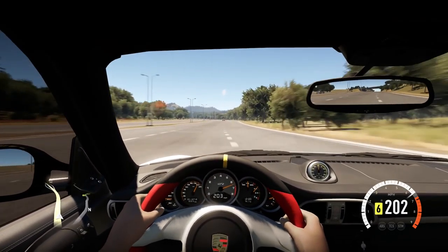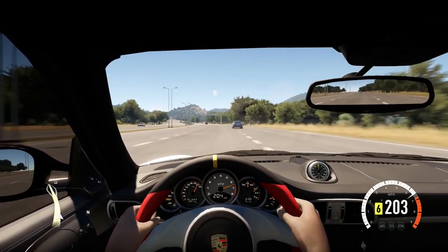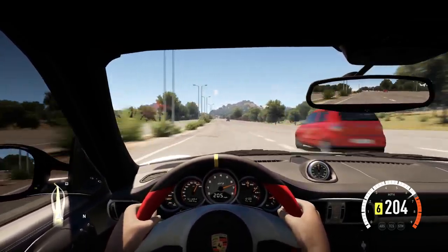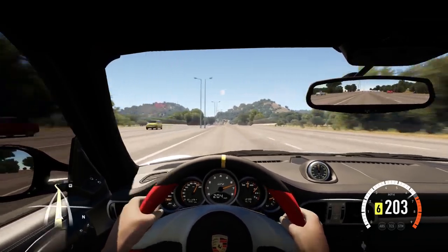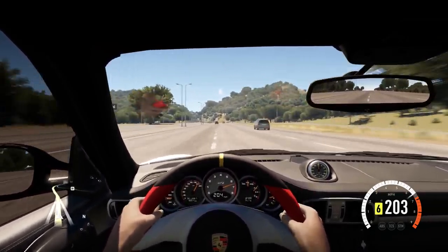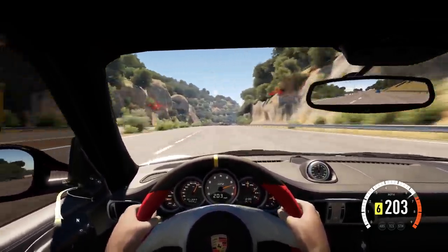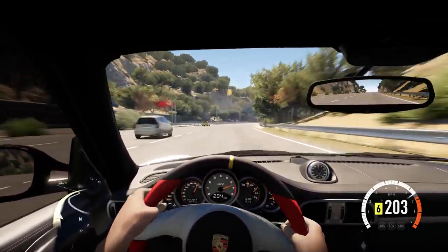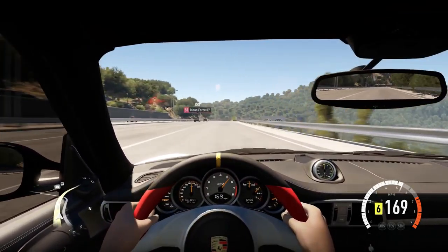Imagine seeing this thing rip by you on the highway. Oh my god. We're hitting 203 miles an hour. Absolutely ridiculous — 204. We're dropping a little bit on those hills. Looks like 204 miles an hour is going to be the top speed we're able to achieve on this stock motor. I can only imagine the sound of this thing from the rear end — it would just be absolutely vicious going by.